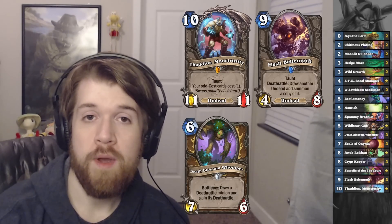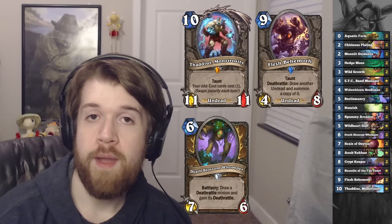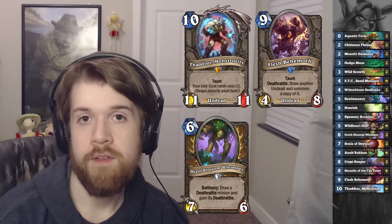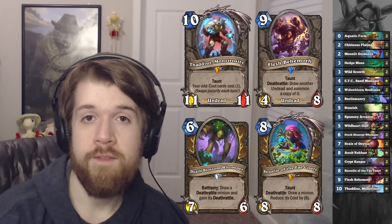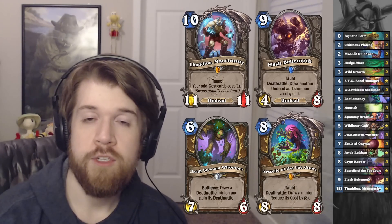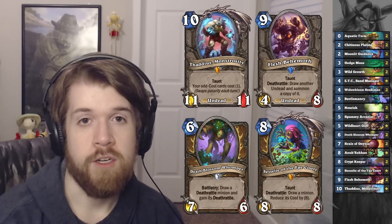We've also got Deathblossom Whomper, who draws a deathrattle from the deck and gains its deathrattle. Our only deathrattles are going to be the Flesh Behemoth and also Cecily of the Fae Court, whose deathrattle draws a minion from the deck and makes it cost 8 less.